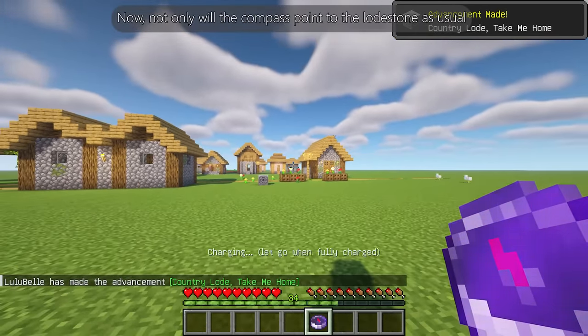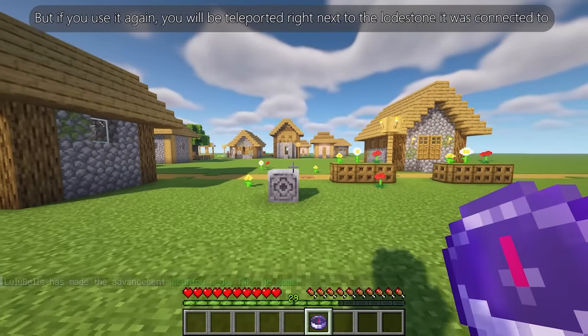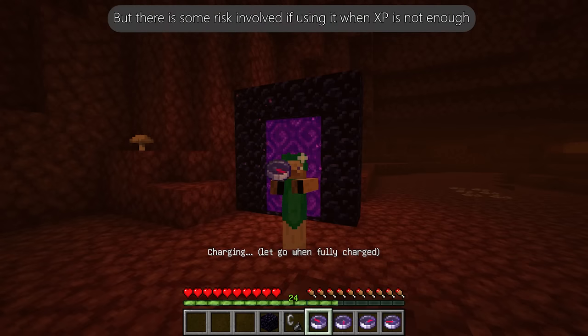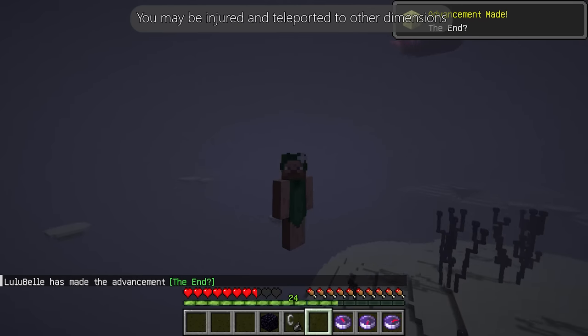Now, not only will the compass point to the lodestone as usual, but if you use it again, you will be teleported right next to the lodestone it was connected to. There is some risk involved if using it when XP is not enough — you may be injured and teleported to other dimensions.